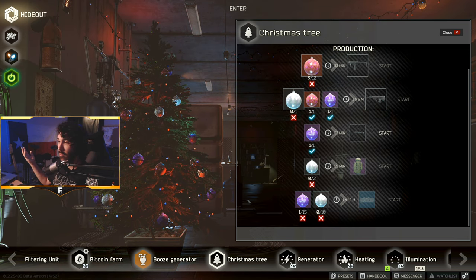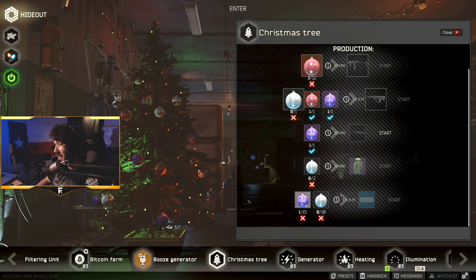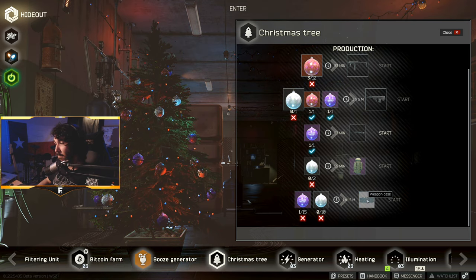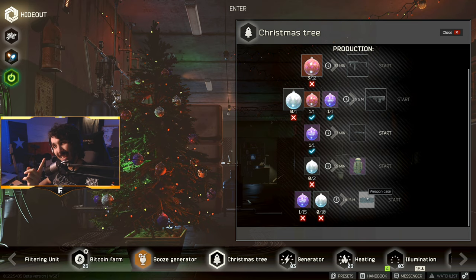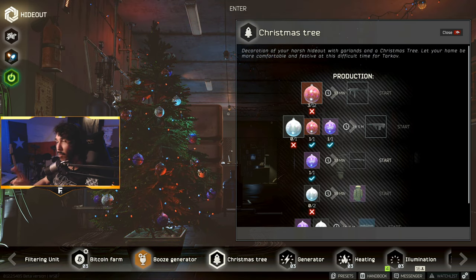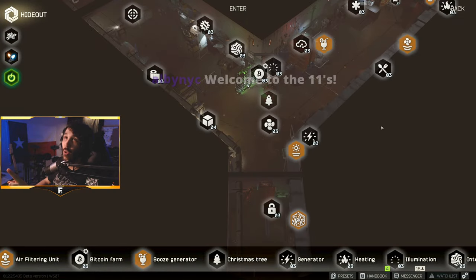Last craft is for the Orsis T5000 sniper rifle. All you need for this is one violet decoration. I think this is a super sick one-for-one trade and really recommend this one. If you find a violet in raid, you can gamma it for one slot and know you essentially just found a beast of a sniper. Do this one for sure.